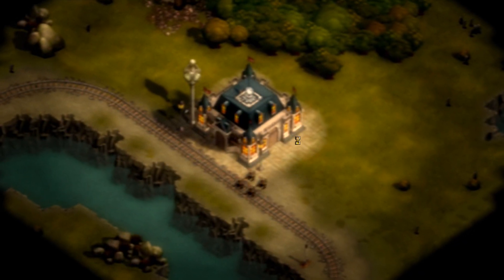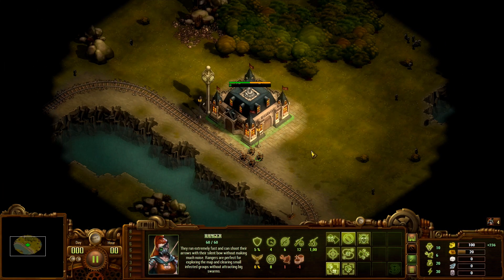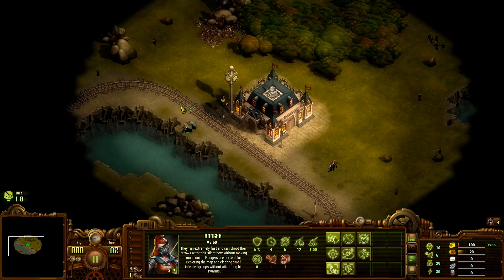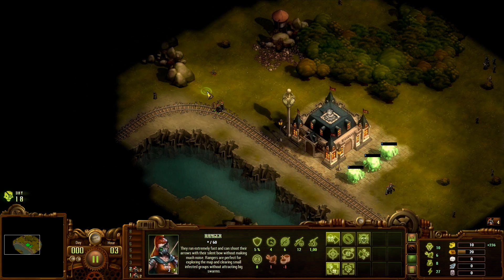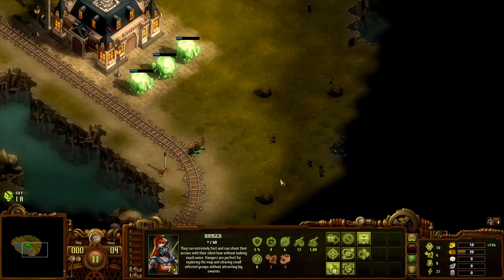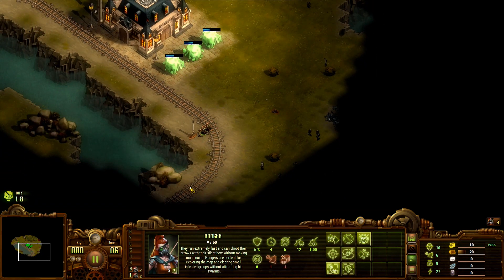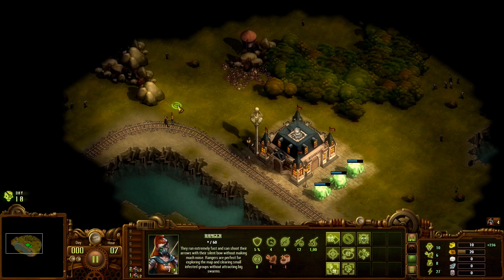Here we are — this looks like a very interesting start already. We got stone literally in range of our command center. I like that. But I also see some zombies, which is probably a bad sign. Let's just get started on some tents as usual and wait for gold so we can start clearing the zombies. And there's Aron, literally right here. Nice. At least we don't have to look for resources very hard.